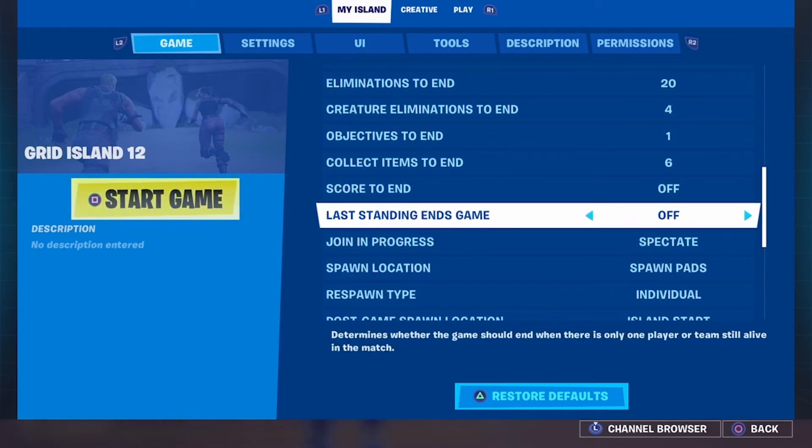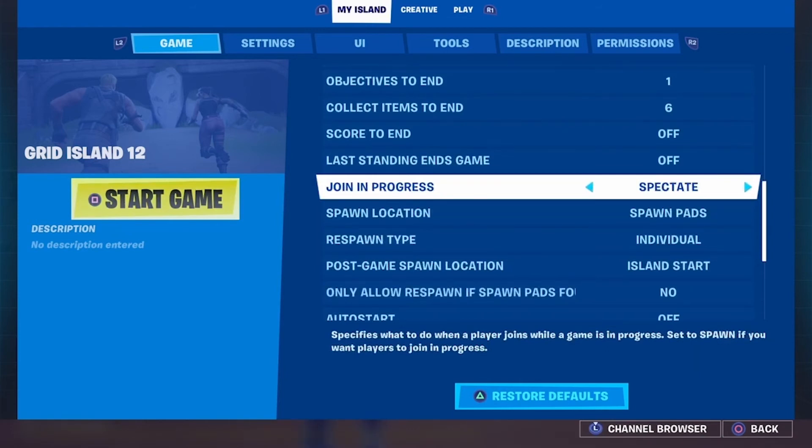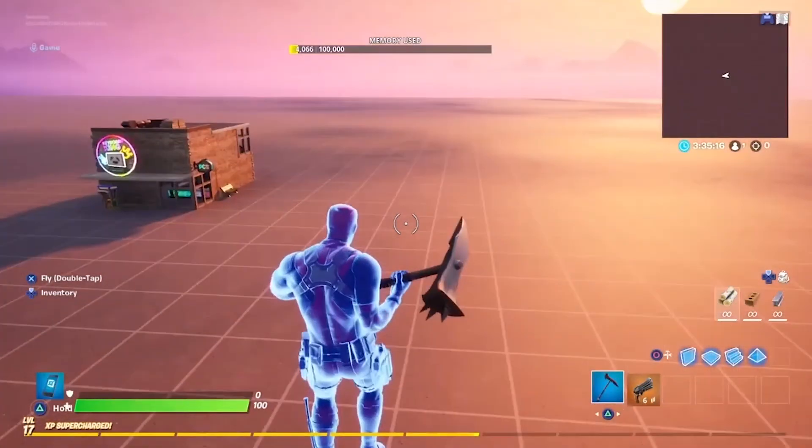Last standing ends game — if you've got everyone's spawns set to one or just a few, once everyone's used all their spawns, the last person standing will win. Join progress — this is simply if anyone joins the game after you've already started it, can they join in the game or are they just spectating? Spawn location — one of the devices is player spawn pads. You place those around your map and that'll be where you start at the beginning of each round. Or you can set it to fall from the sky like you would in a Battle Royale game. Current location would be wherever you are when you start the game — you would literally start exactly where you are now.